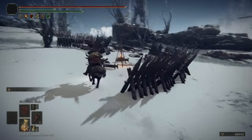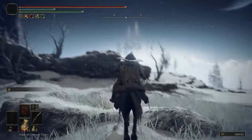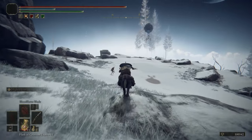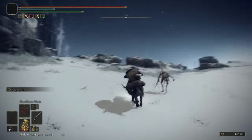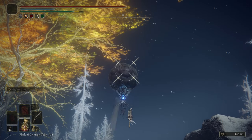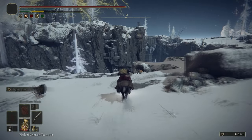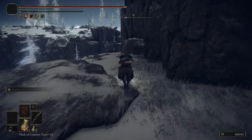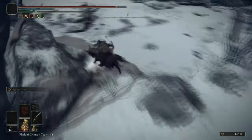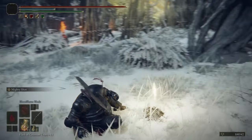There are some Explosive Great Bolts on a body here, and that's the only item to pick up in this bit of map. We thought there was an item next to the Rise — we guessed it was a freezing grease given where we are. It turned out to be something else — we'll give ourselves about 20% credit for that guess.